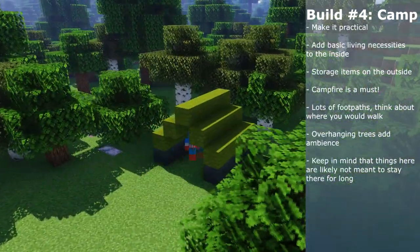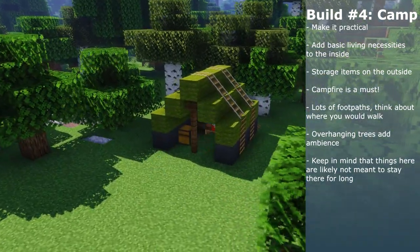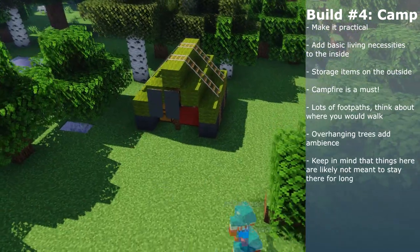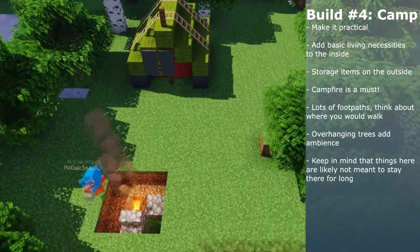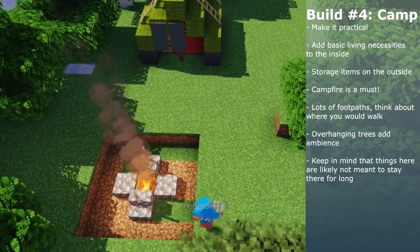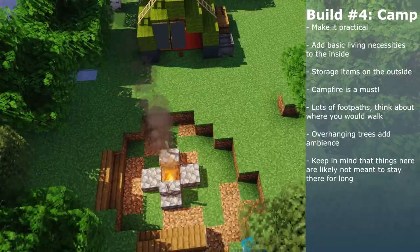If I were to cross over into a new biome, I would do something that made sense for that change. With that said, I also removed any ugly terrain in the immediate vicinity of my builds — any floating islands of dirt, wonky terrain, or spiky hills got removed, and trees got cleared out for a better line of sight from the build.